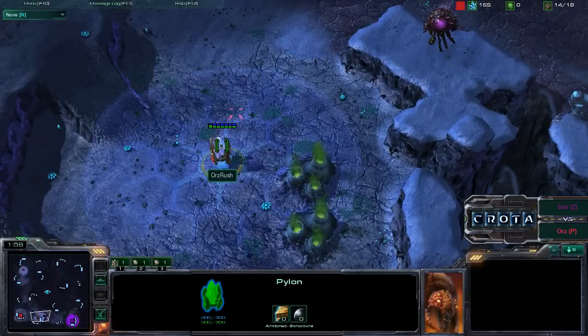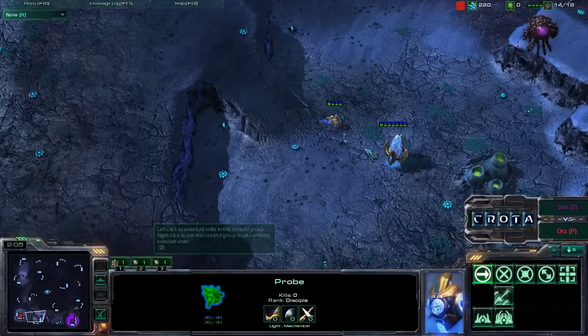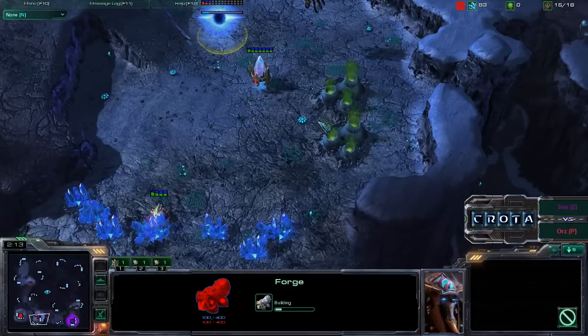We can see an Overlord coming in from Sen, already scouting out and quickly seeing that there is a Pylon here. This pro pretty much knows where his opponent is. Perhaps we are going to see a Forge — yes, a Forge is now being placed down. So this may be a Forge fast expansion.